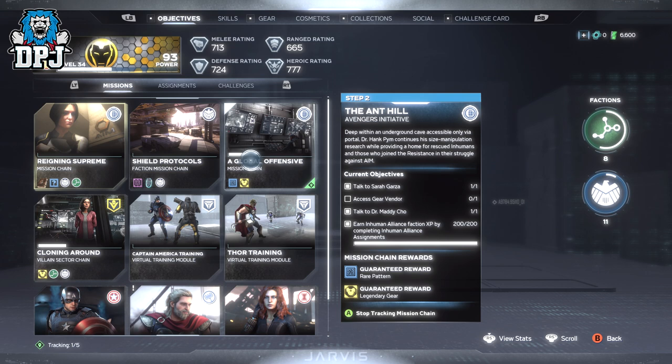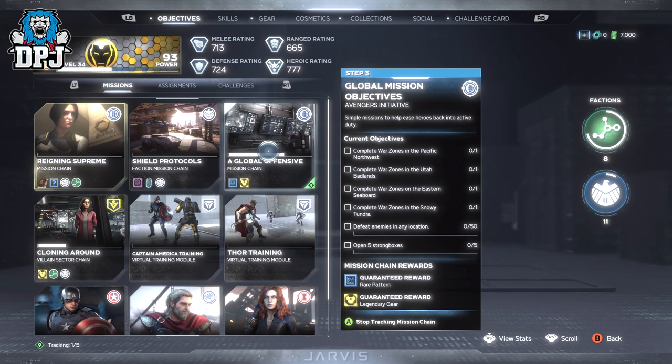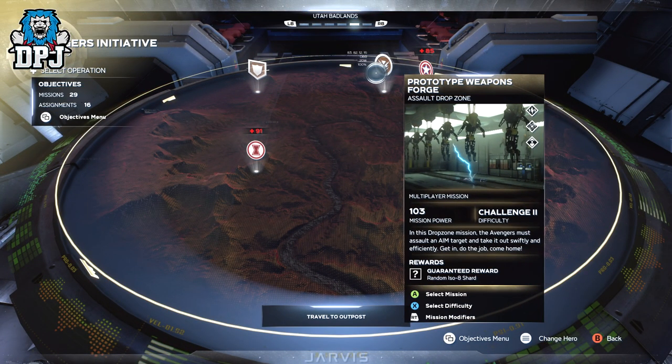Just make sure you grab those assignments from Sarah Garza while you're here, because you need to earn 200 XP within the Inhuman Alliance faction. Then within step 3, you need to complete 4 war zones: one within the Pacific Northwest, one within the Utah Badlands, one within the Eastern Seaboard, and one within the Snowy Tundra. These are literally any multiplayer mission — like drop zones and threat sectors. The drop zones are much easier to do, so do those if available; otherwise you'll have to do threat sectors.